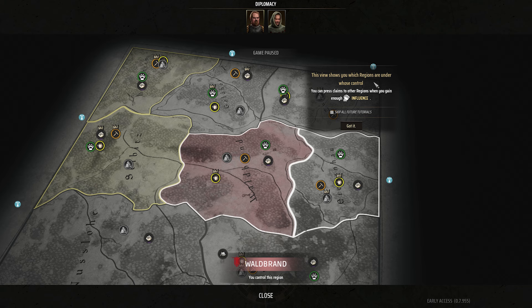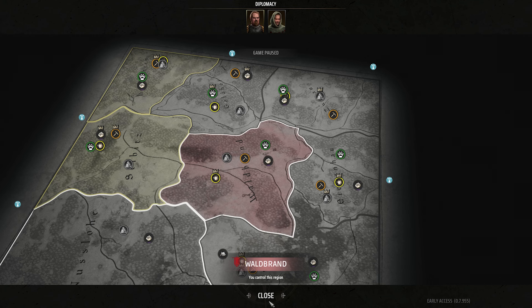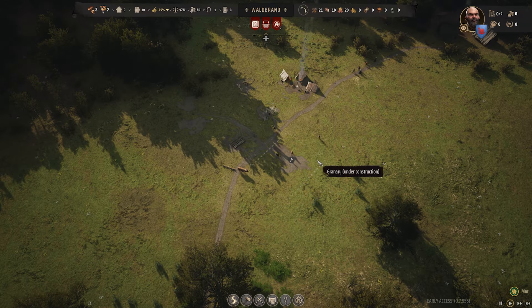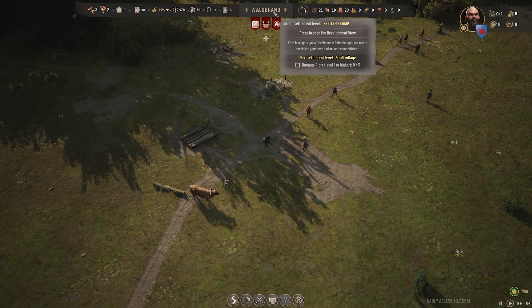'This view shows you which regions are under whose control. You can press claims to other regions when you gain enough influence.' I don't want to challenge him yet. Which one's me? This is me, isn't it? Walled brand. Can I change the name of that?